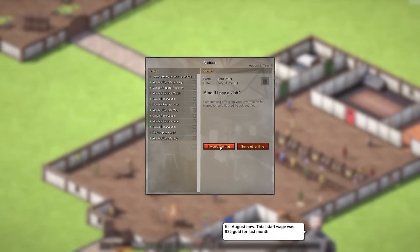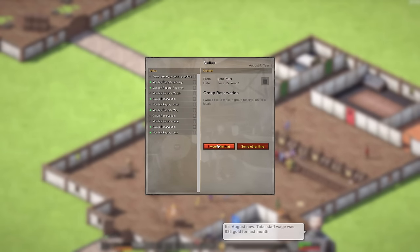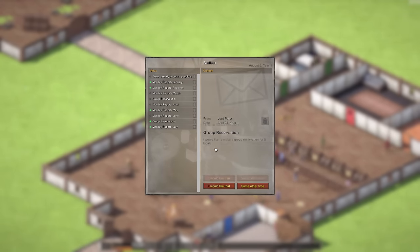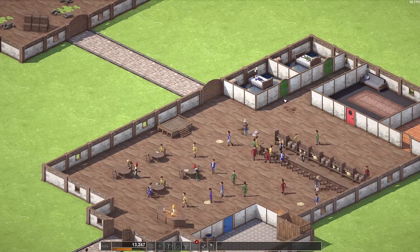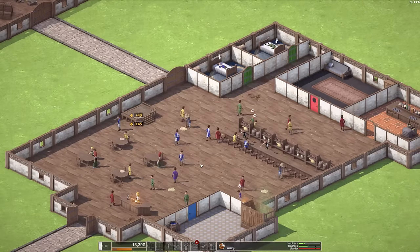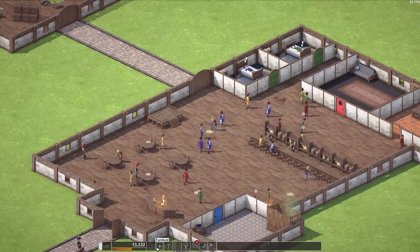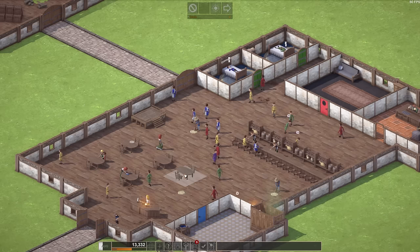Let's check mail real quick. It's your tavern for inspection — yeah sure, come and inspect it, what's the worst that could happen? Group for eight — bring your group please. Reservations for five. Is there a way to slow the game down? Monthly income 600 — okay, we're slowly starting to go up. We're at 13,000 gold. We're going to need more tables and probably more bars — two at the very least. I probably should have packed the tables closer together.